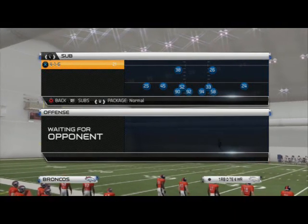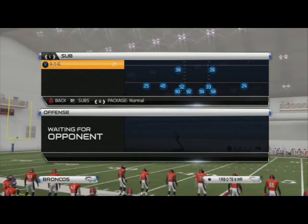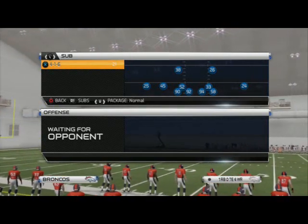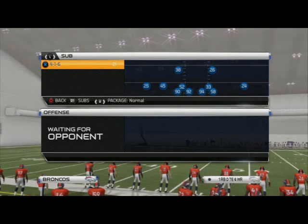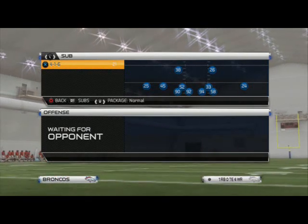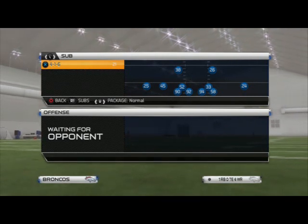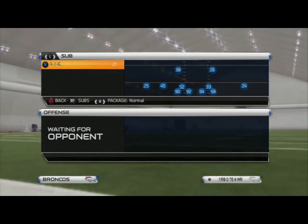What's up Madden 25 gamers. In today's video we're going to be taking a look at a base defense out of our Carolina playbook — the 4-1-6 defense for the Denver Broncos. I feel like the 4-1-6 fits the Broncos' personnel and there's a lot of good stuff in here. You guys are going to be in for a real treat today.